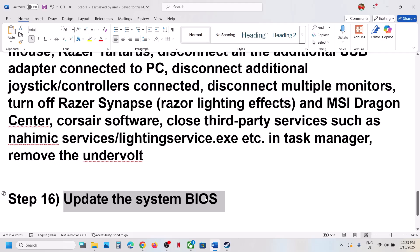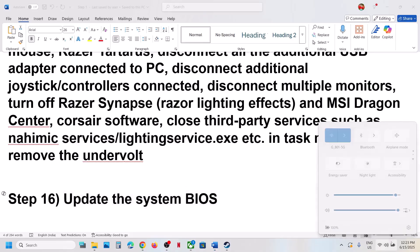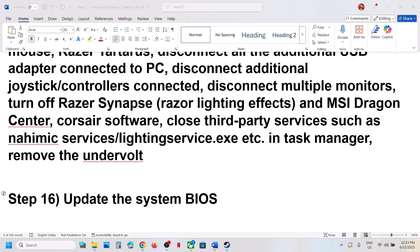The next step is to update the BIOS. Go to your system manufacturer's website — if you have a Dell computer go to Dell, if you have a Lenovo computer go to Lenovo — select your model number, find the latest BIOS, and install it. Restart your computer and check. For laptops, make sure the battery is above 10% and the AC adapter is connected during the BIOS update. Do not unplug the power cable while updating. After the BIOS update, log into the computer and launch the game.